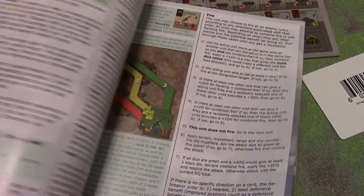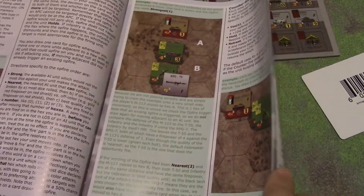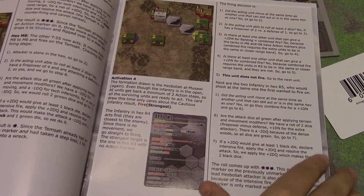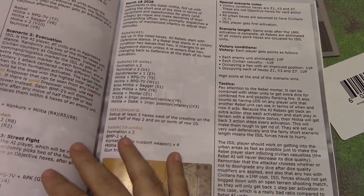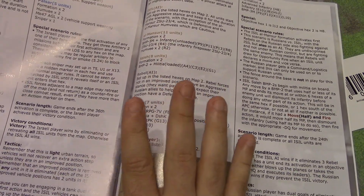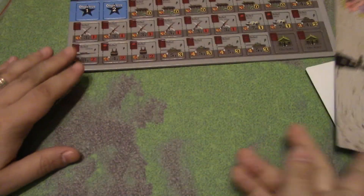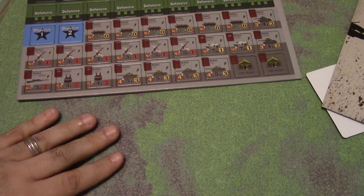And a very good full-color book with examples — looks like an example turn, and then right into the solo. So it does come with some specific solo scenarios. But from what I remember, you could play any of the games with this. That's what I remember — I could be wrong. The cards, I think what you would have to do...